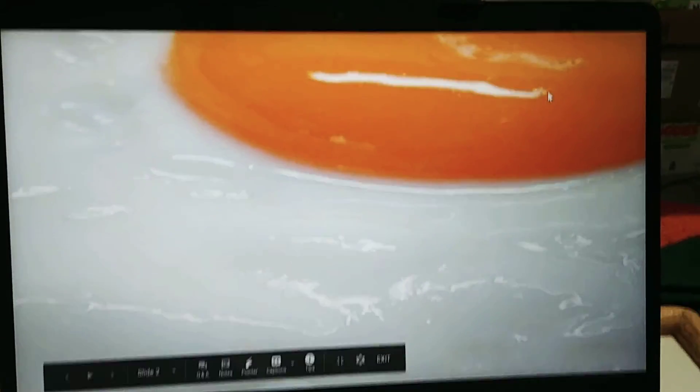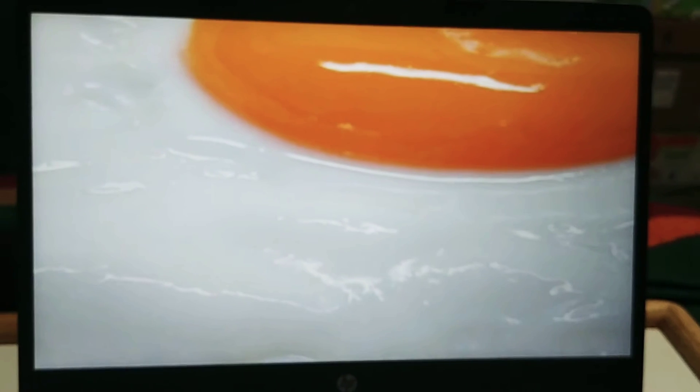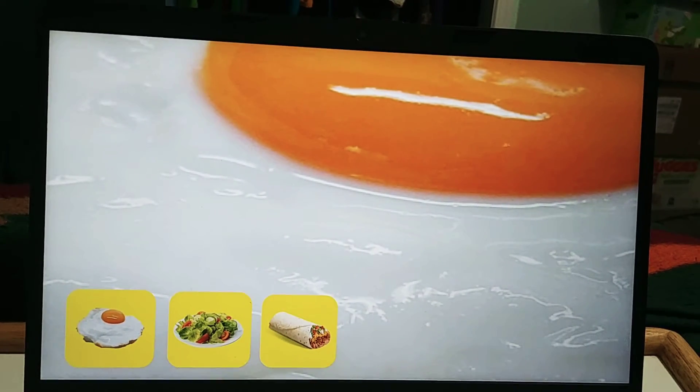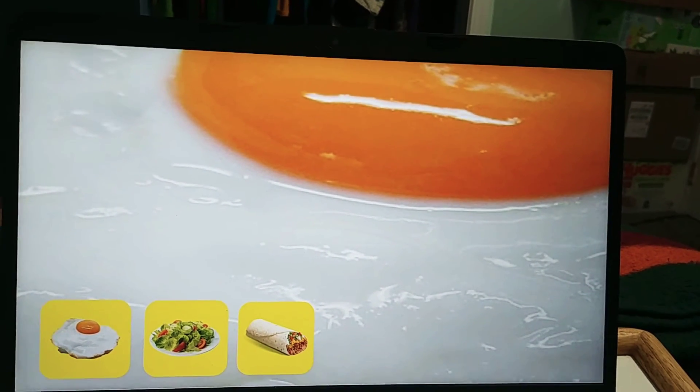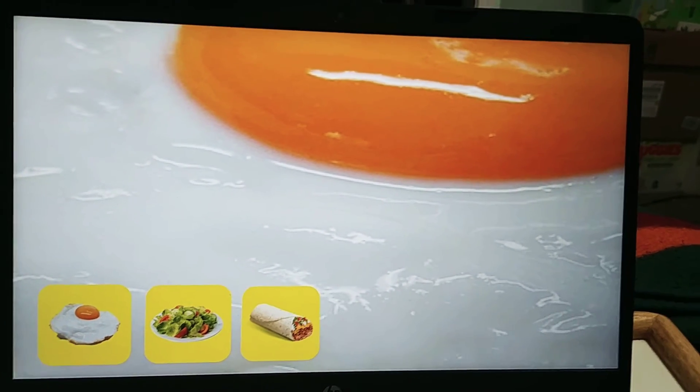It's beautiful! Hmm, it's so big, it's hard to tell what it is. Look at the little food pictures. Find the one that's the same food as the big one, and click on it.